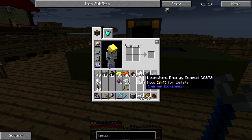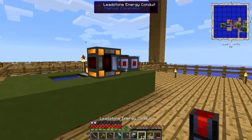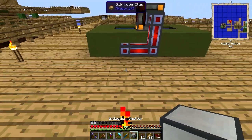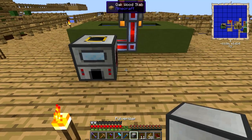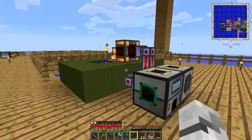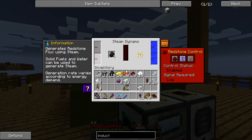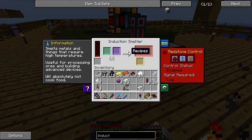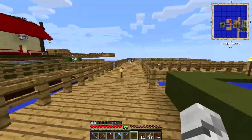So we're going to use some of our normal leadstone energy here, put that there, and bring this down — pull it like that. So our induction smelter can go there, our pulverizer can go there, and they both can get some power. Maybe we want to give them some stored power — a bit of charcoal there. Pulverizer is getting some power, induction smelter is getting some power.